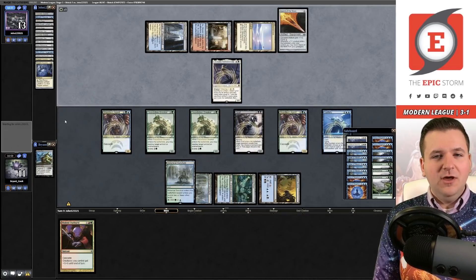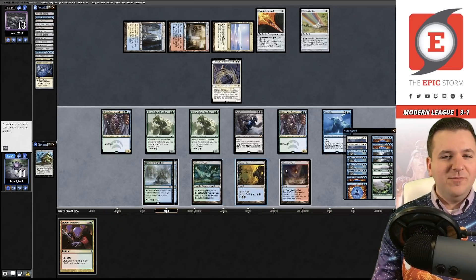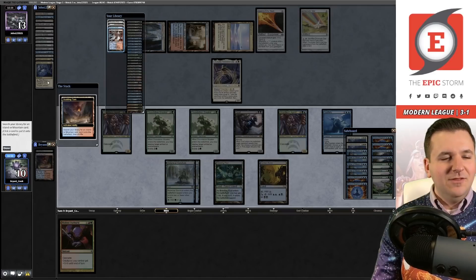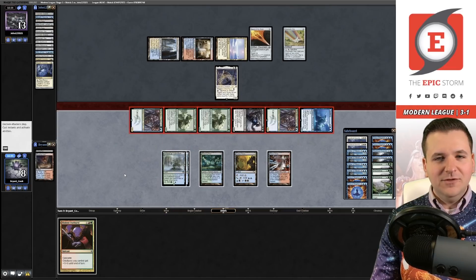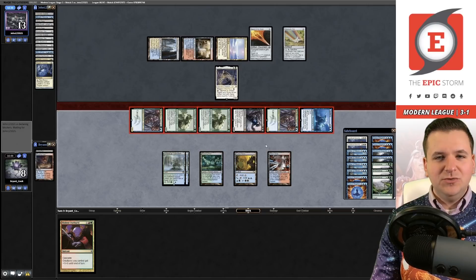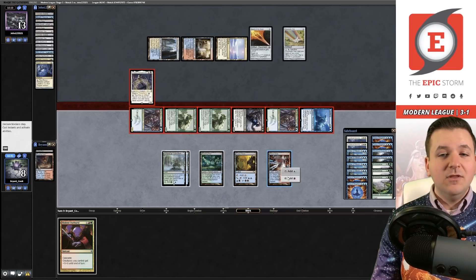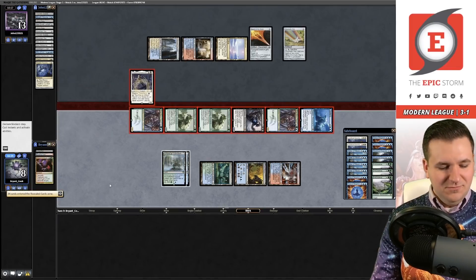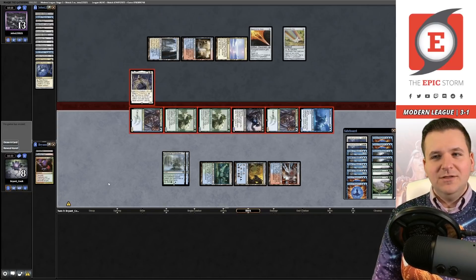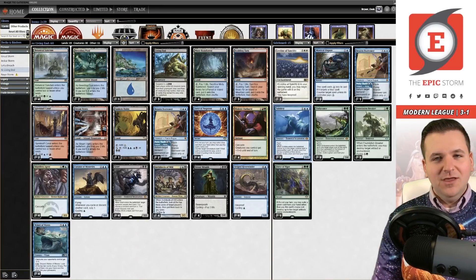I expect a concession but let's see. Fiddlebender isn't going to be enough. We find a red source — we can pump our creatures. They try the alternate mode on a pump spell. They can block one creature and take the rest. I cast Violent Outburst to get the last bit of damage — pump spell triggers. We let the damage go through and that's enough. Four-and-one in our first time playing four-color Living End — what a deck!